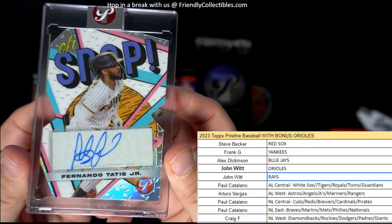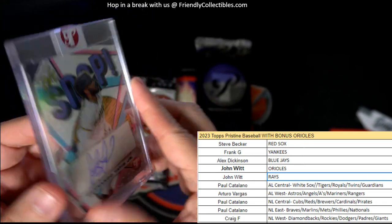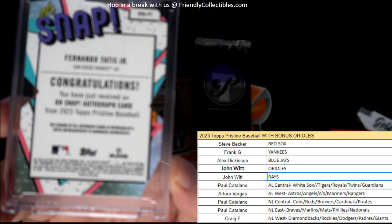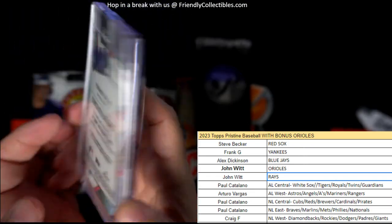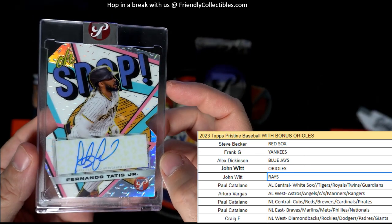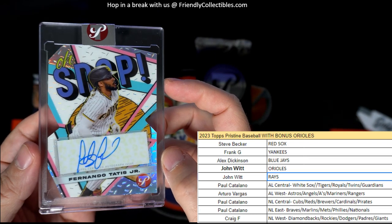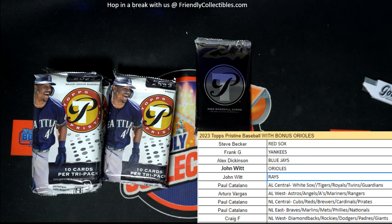Tatis Junior! Oh snap — National League West — Craig F with the Tatis Junior auto! Wow, man, look at that. The oh snap Tatis Junior auto — would you look at that, man. What a sick pull that is. Good for you, Craig F, Craig F! Yeesh, that was a great pull. Tatis — all right, next up.